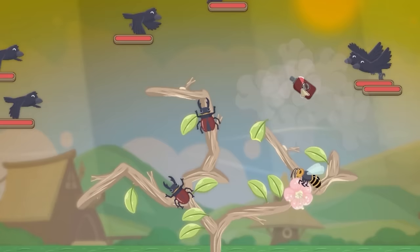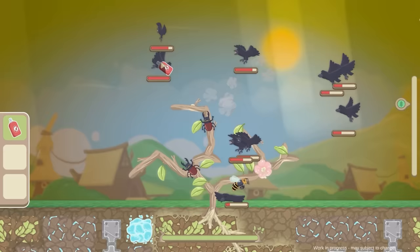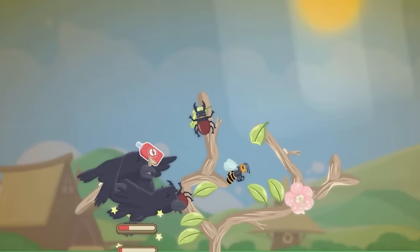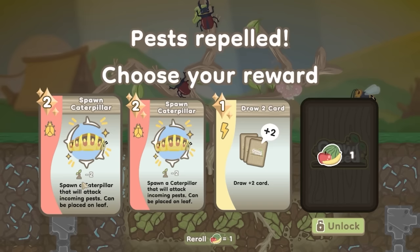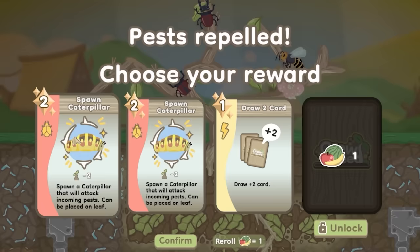There's a lot of birds! Thankfully this spray thing works in a big old area. There's so many birds - come on wasp, come on chemical warfare! There's a big bird - spray it in the face. There's two big birds - go on beetles! We got a reward: spawn caterpillar - spawn a caterpillar that will attack pests, can be placed on a leaf. I feel like I probably do need a bit more defense, particularly against the birds. Let's grab a caterpillar.